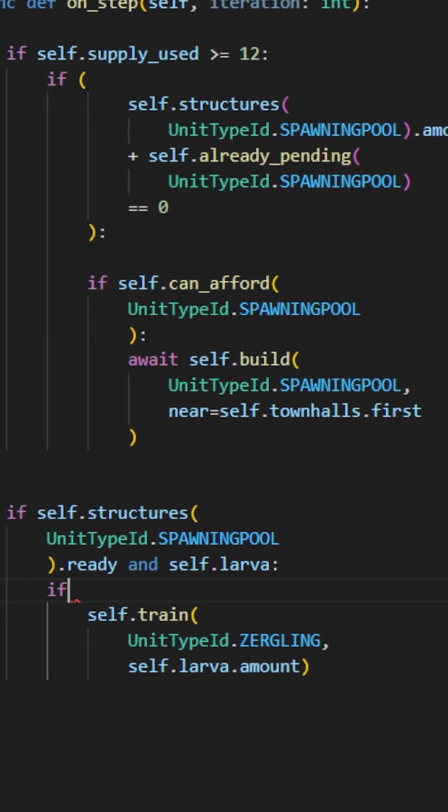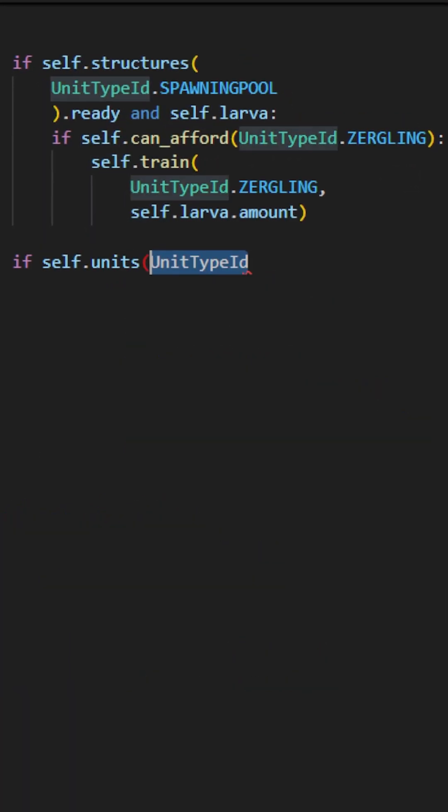Now if we run this we get a crash. But do you know why? Because if your bot is broke, then your bot is going to be broke. So let's add a resource check logic, loop over the Zerglings if they exist, and...